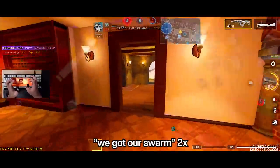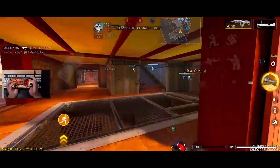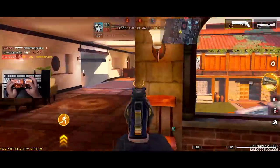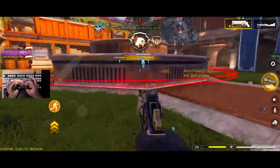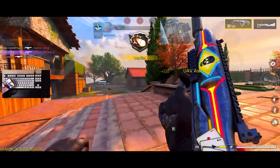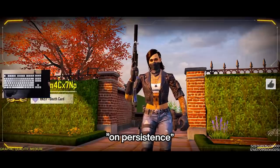We got a swarm. Let's use our operator skill to tap the flag. We got him — nice, great. That's how you can play to get scorestreaks without wasting your blue slot on Persistence.